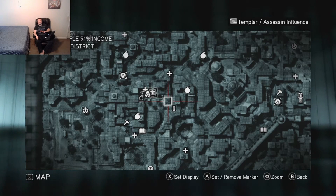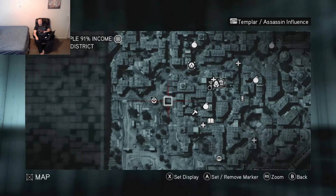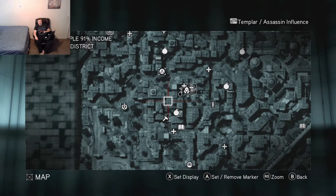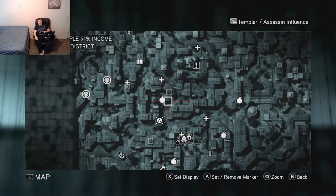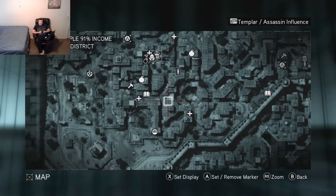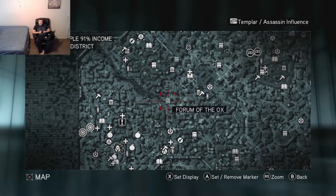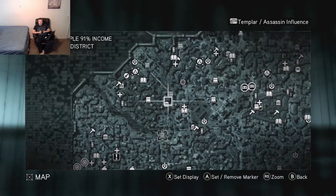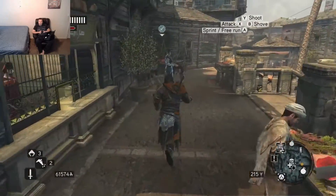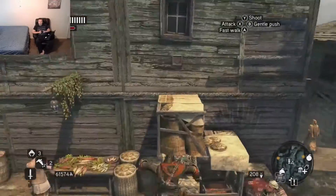I don't want to say this, but it would be kind of nice if I had like a UAV or a Raven just so I can scout from the air — like a drone, but I know that's not going to happen in this game. An aerial view would actually be kind of nice to see where all the Templars are. The building I bought was here. Let's zoom out — still here. Forum of the Ox. After that, there are 3 more left to buy.